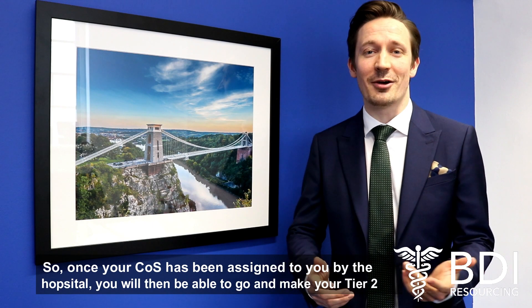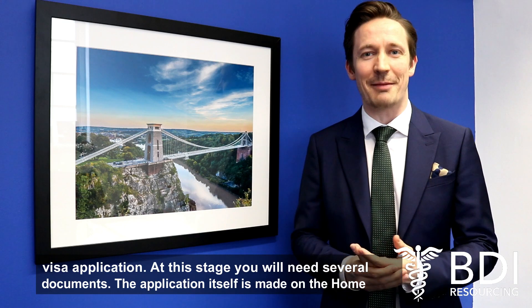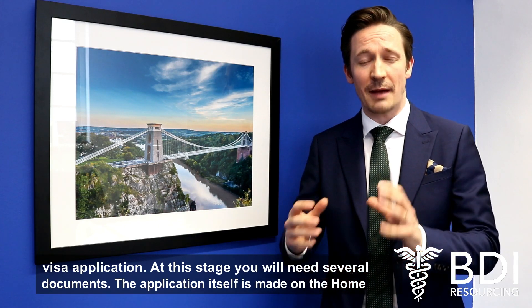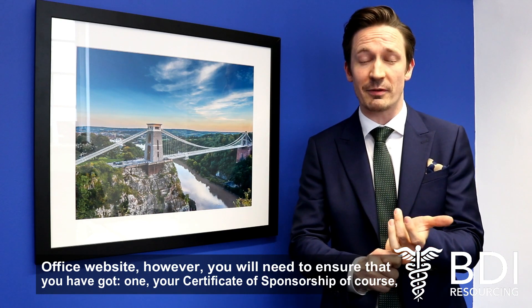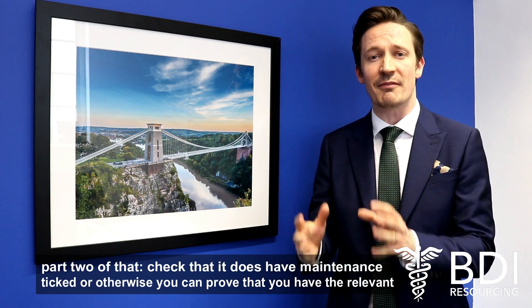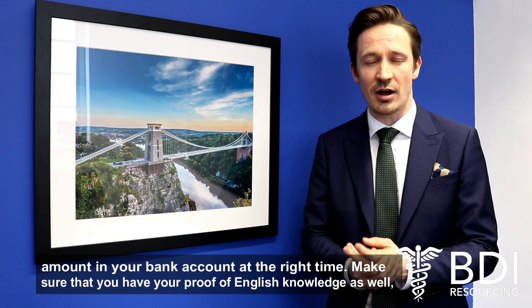Once your COS has been assigned to you by the hospital, you'll then be able to go on to make your Tier 2 visa application. At this stage you will need several documents. The application itself is made on the Home Office website. You'll need your Certificate of Sponsorship, of course, and you'll need to check that it does have maintenance ticks, or otherwise that you can prove you have the relevant amount in your bank account at the right time.